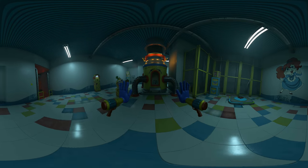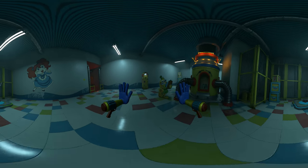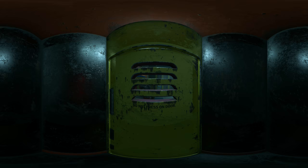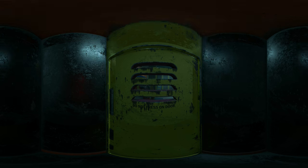Uh-oh. You see that locker behind you? Get inside — now. Might want to hold your breath so he doesn't hear you. Coast is clear, get out of the box.